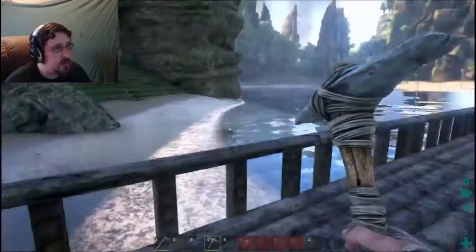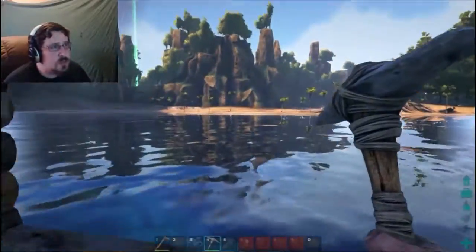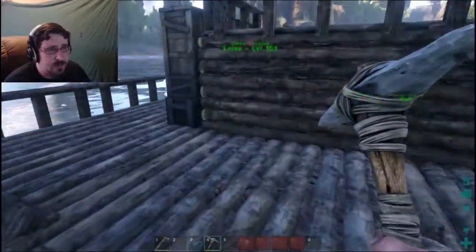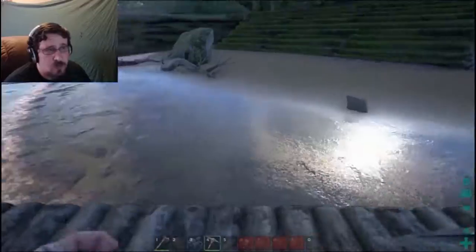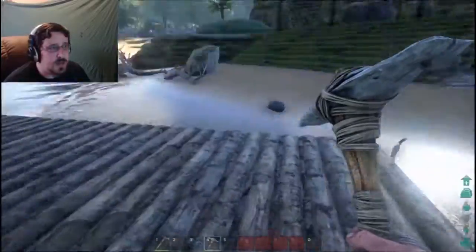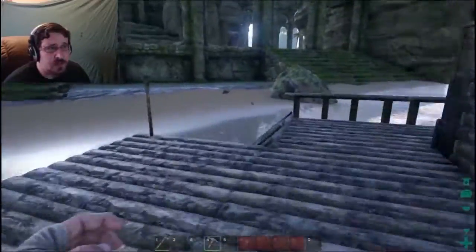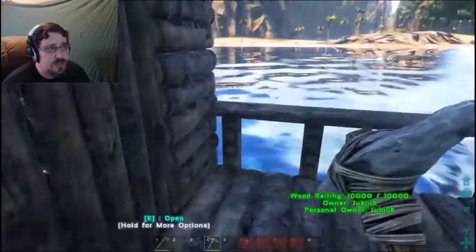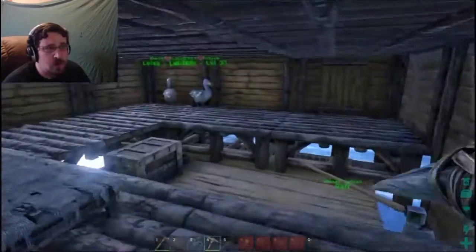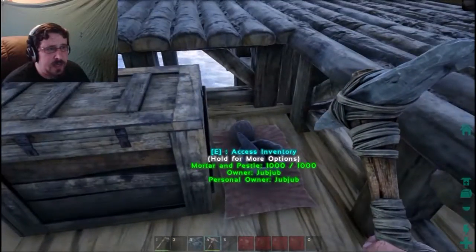I do not have a name for her yet. If y'all have a suggestion I'd love it. We're going to go explore the map. It's got some storage area for dinos if I catch something I'm interested in taking with me. I might go with a triceratops or a raptor, just to have a dinosaur or a handful of mounts that I can carry with me that's relatively tough. I'm thinking the triceratops because it can go and harvest stuff very well for me.